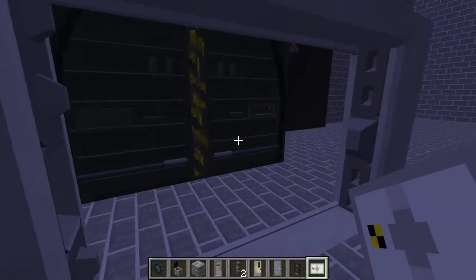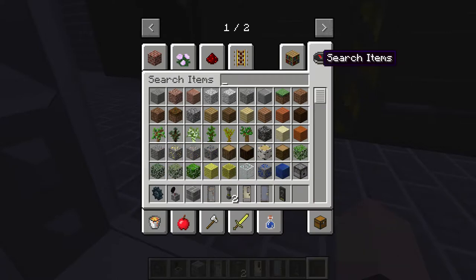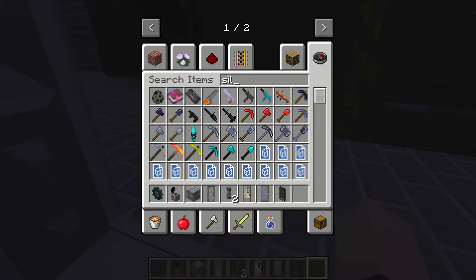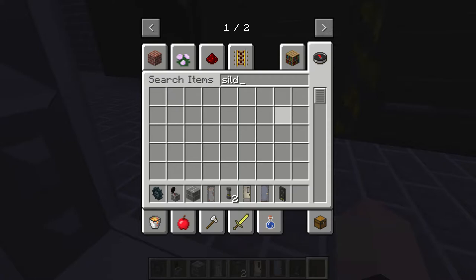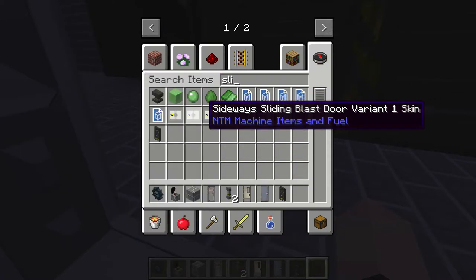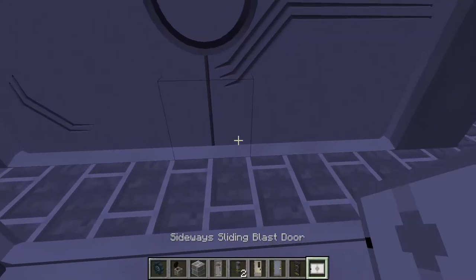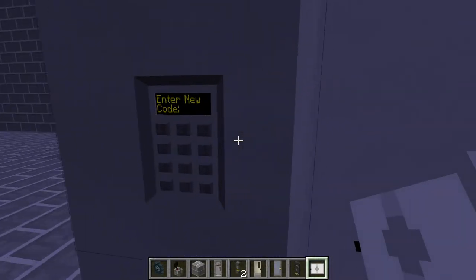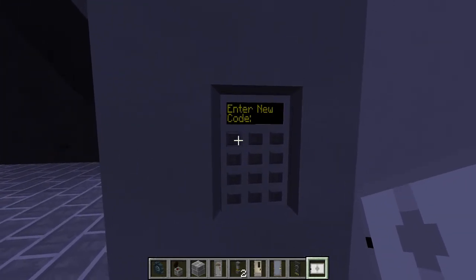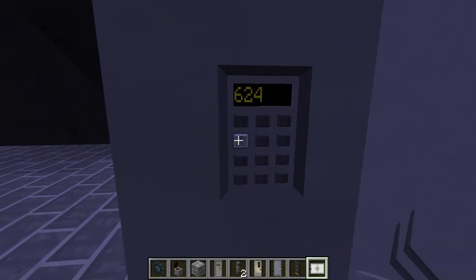A little window key. This one has the keypad, which I don't know why it's not here already. But basically you can type in a code here — we're gonna do 6, 2, 4, 2.